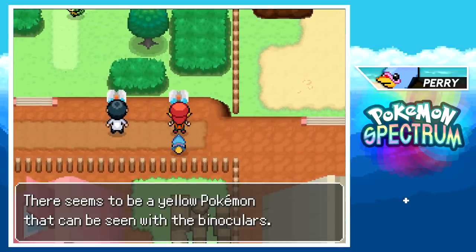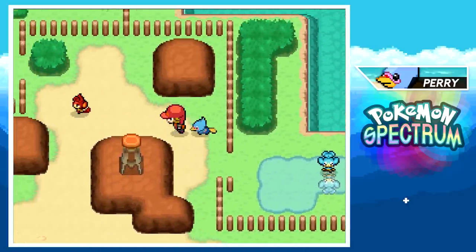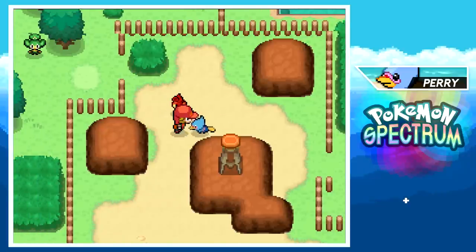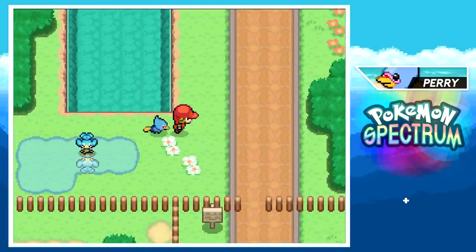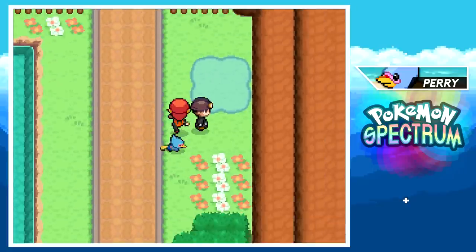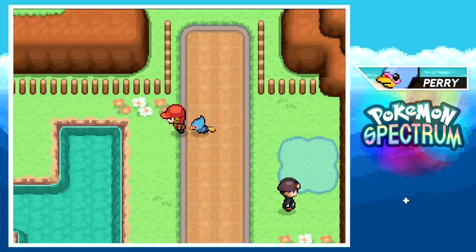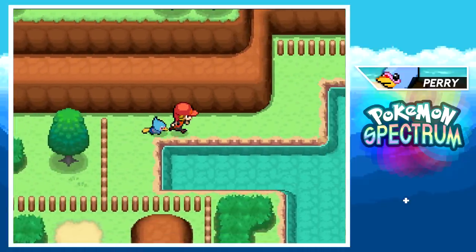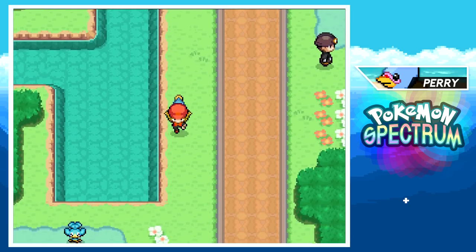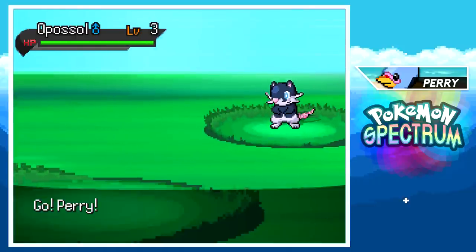We head out to Little Doontown. Some binoculars mention a yellow Pokémon in the grass. I see the three elemental monkeys — Pansear, Panpour, Pansage — and that looks like an evolution. A hint near the entrance says we can catch grass, fire, and water type Pokémon in the area. Into the tall grass we go — looking for that yellow Pokémon or something completely different.